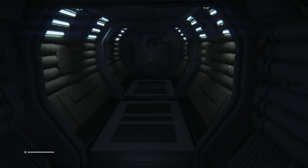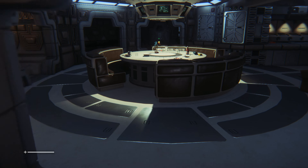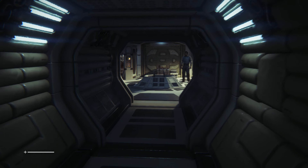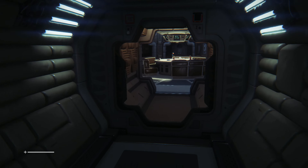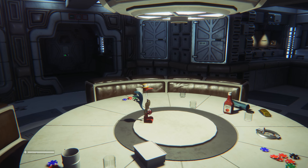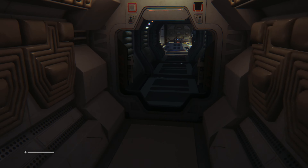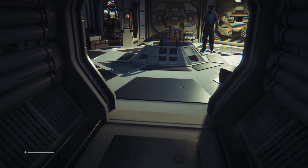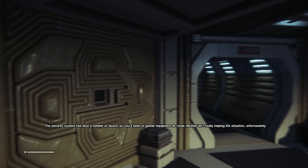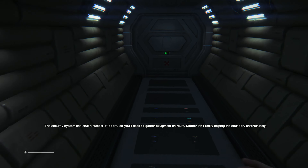Exploring this corridor to make sure there's nothing we can collect. Oh yeah — this is the famous dinner table where the guy had the alien pop out of his chest, just saying. They modeled everything perfectly in this game. The security system just shut a number of doors, so yes we need to gather equipment on route — Mother isn't really helping the situation.